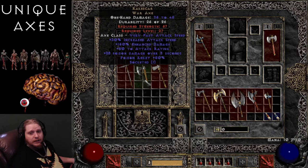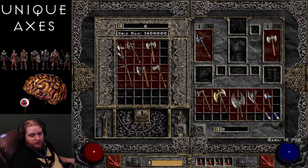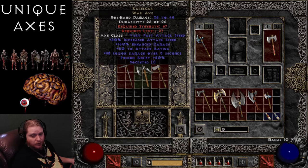Next on the list is the Rakeskar War Axe with 25 to 45 damage — way higher damage than any of the previous ones. It has a level requirement of 27 with very fast attack speed. 30% increased attack speed, 150% enhanced damage which varies between 75 to 150, so a pretty big variation on the damage there. 50 to attack rating, which is static. 38 to poison damage over 3 seconds, which is also static. And Poison Resist 50%. All in all, it looks like a very nice fast axe.